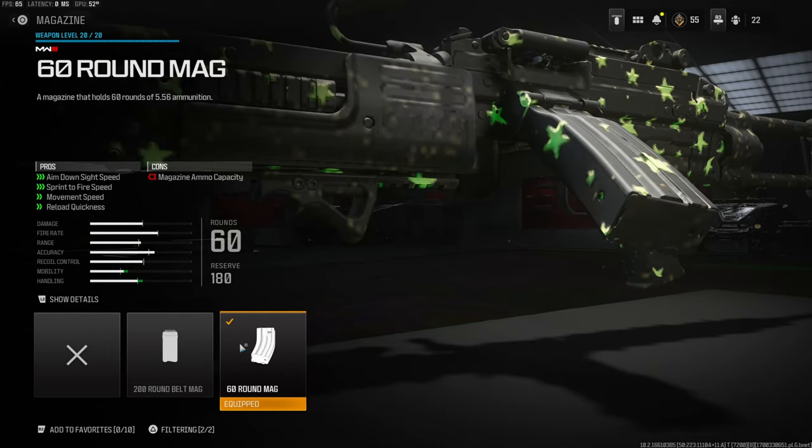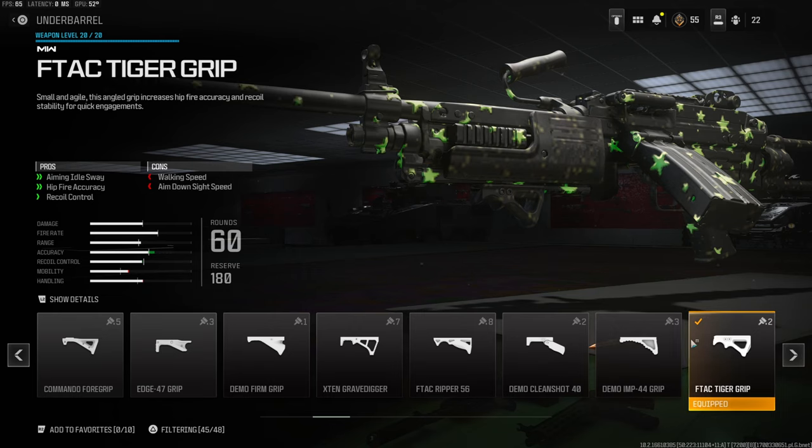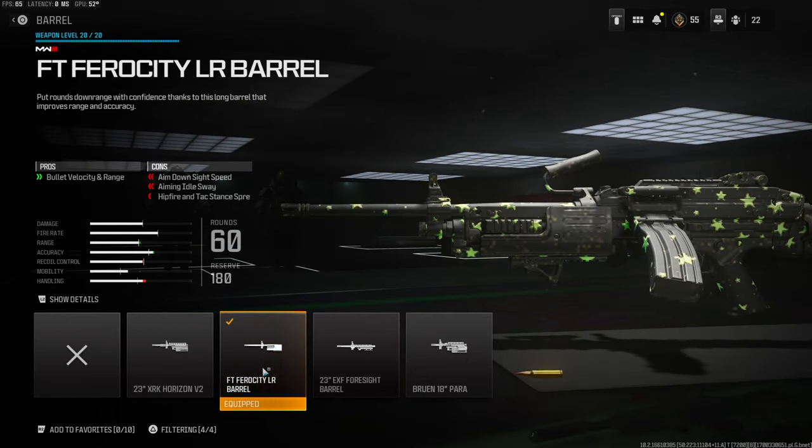On the magazine I'm using the 60-round mag, which adds a lot of aim down sight speed, sprint-to-fire speed, movement speed, and reload quickness. This helps out with being a slow LMG and fits my playstyle — I'm a very fast-paced player. On the underbarrel I'm using the F-TAC Tiger Grip for aiming out of sway, hit-fire accuracy, and recoil control. The cons are walking speed and aim down sight speed.